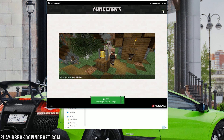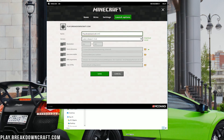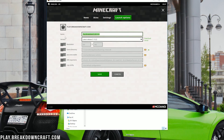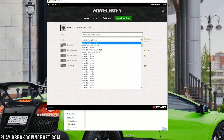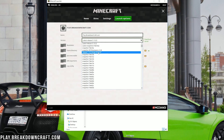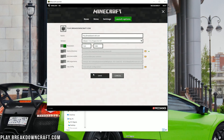If you don't have a Forge profile, click the three lines in the top right and then click Launch Options. Click Add New and name the profile whatever you want. For the version, click on the version dropdown menu and select 'release 1.13.2-Forge'. If you have multiple Forge versions, pick the one with the highest number. Then click Save.